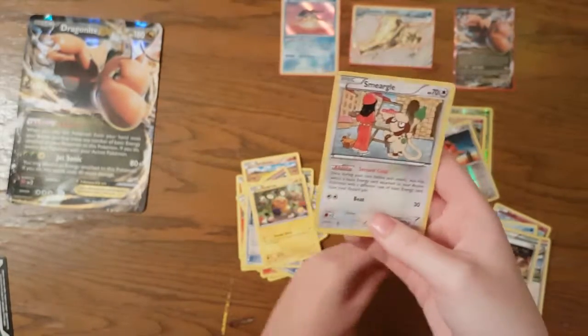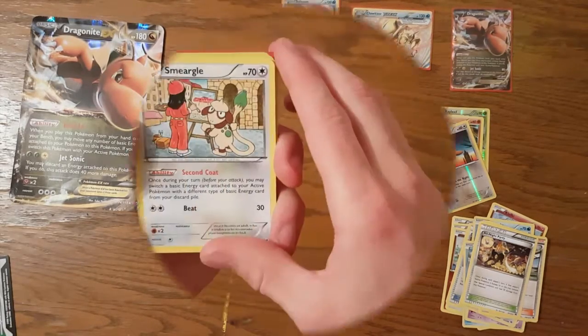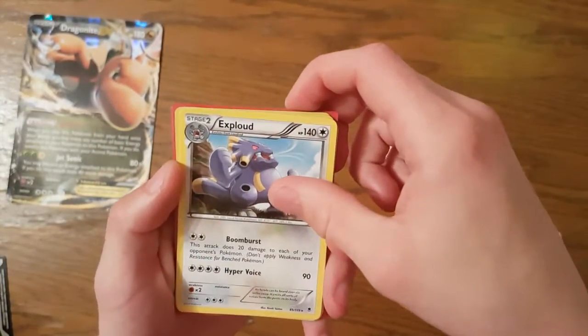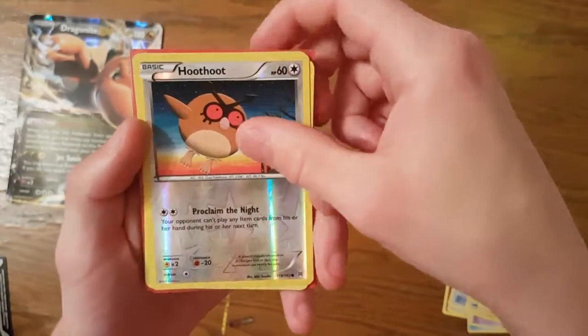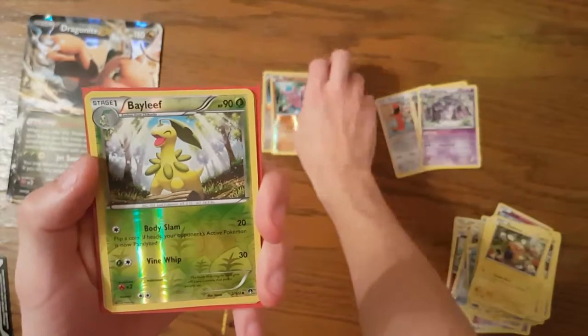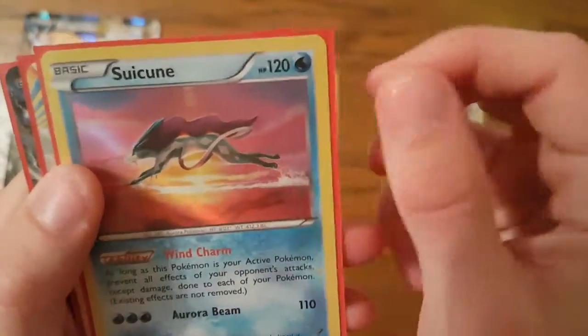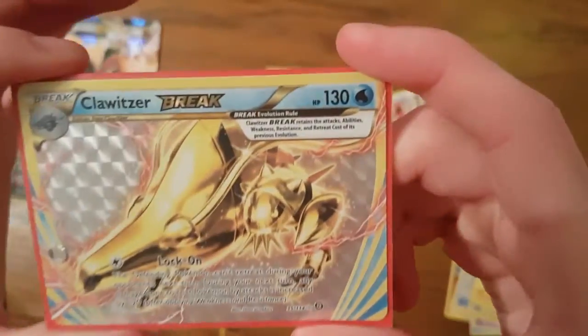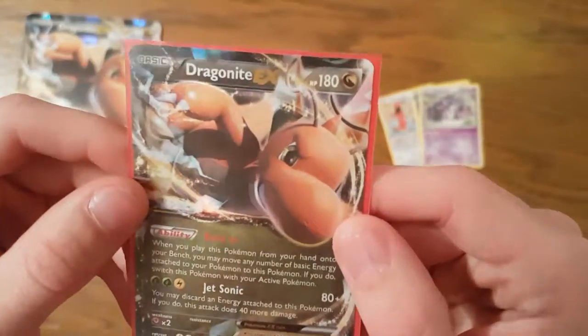It's still not bad — I'm very happy with this, and it already beat the Mewtwo box easily. Quick recap: Smeargle regular rare, Exploud regular rare, Nidoking regular rare, Hoothoot reverse foil, Gliger reverse foil, Bayleaf reverse foil, Suicune holo with that beautiful shine jumping over the sunset, Clawitzer Break — very nice, fits in our collection nicely — and our promo Dragonite EX.